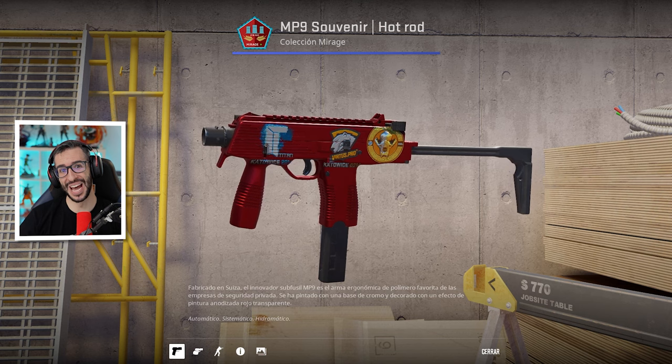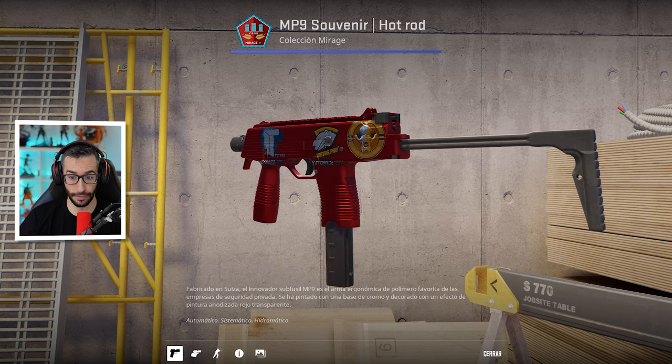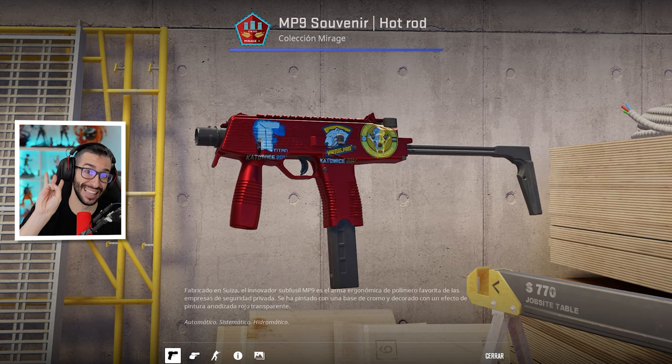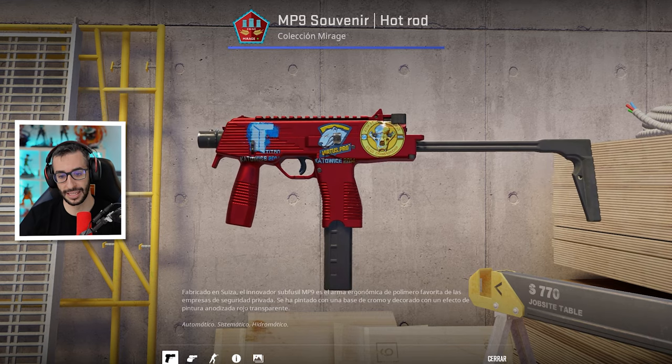Continuamos con una MP9 Souvenir Hot Rod, que como veis, chicos y chicas, tiene la Titan Foil, la Virtus Pro Foil y la pegatina de ESL Skull. Solo hay 3 skins que tienen la pegatina de Titan Foil, por lo tanto es de las más cotizadas.